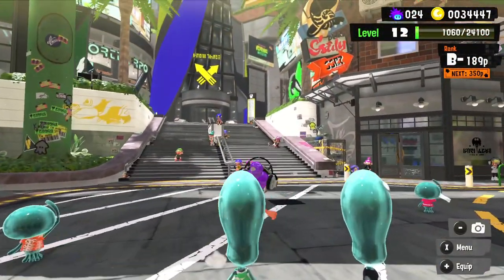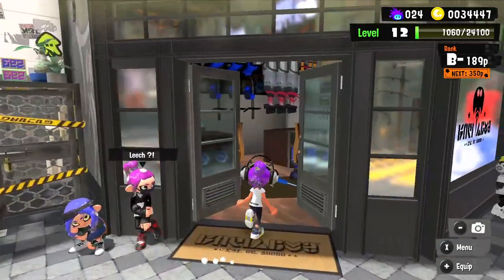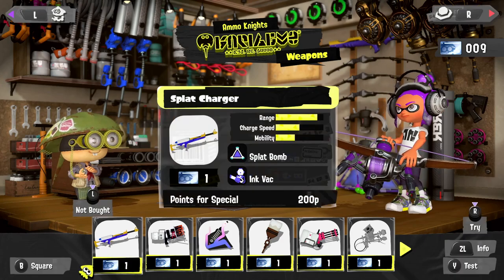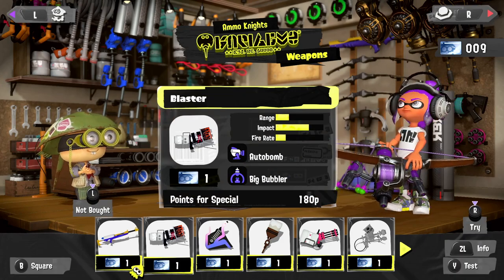Hello Zebra Herd, welcome back to Splatoon 3. Today we are taking a look at another weapon for a weapon showcase. I think the first one on my list is the Spot Charger, but I want to skip that for another episode because we just did the Tri-Shot in the last episode, which feels sort of like a charger. So let's try the Blaster on today's episode.